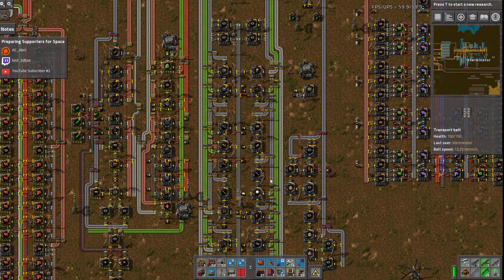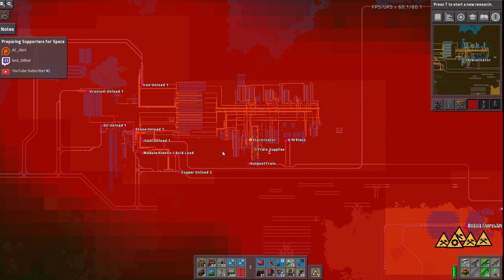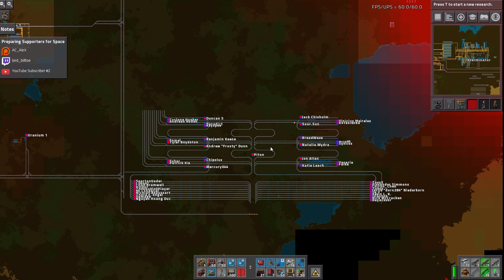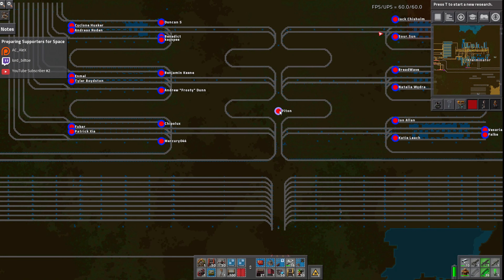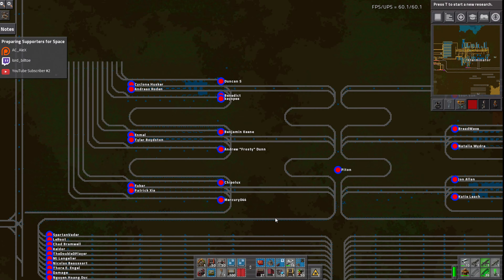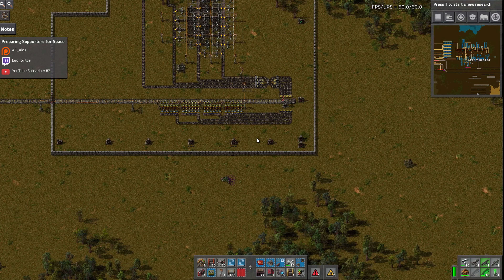Hey guys and welcome back to Factorio - Sending Supporters to Space. Last time we did the smelters and I showed off the switcheroo, and you guys seemed to really like it. The feedback was pretty good. There were a few questions about how exactly it would work in some cases, and I tried my best to explain it in comments, but it's a little hard to explain in text. Once we turn it on, I think you'll have a better idea of how it's going to work.